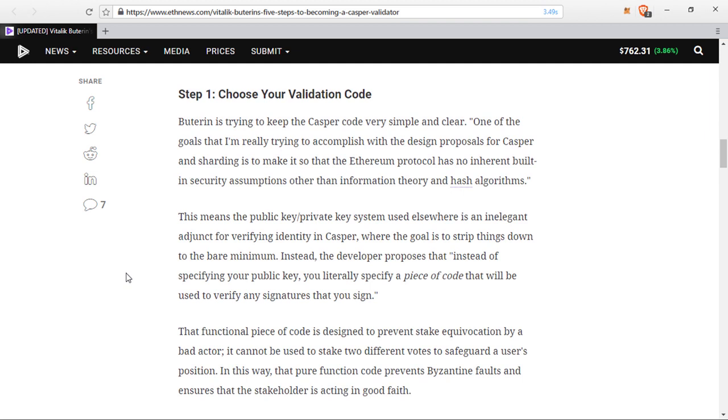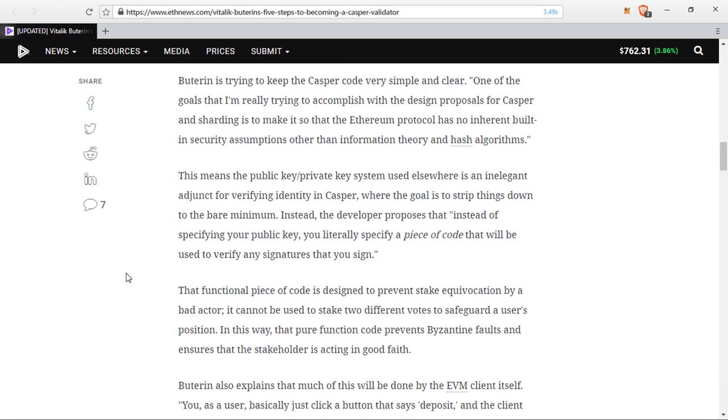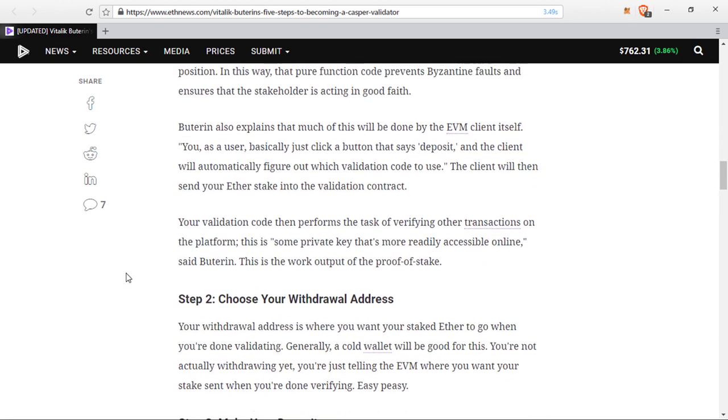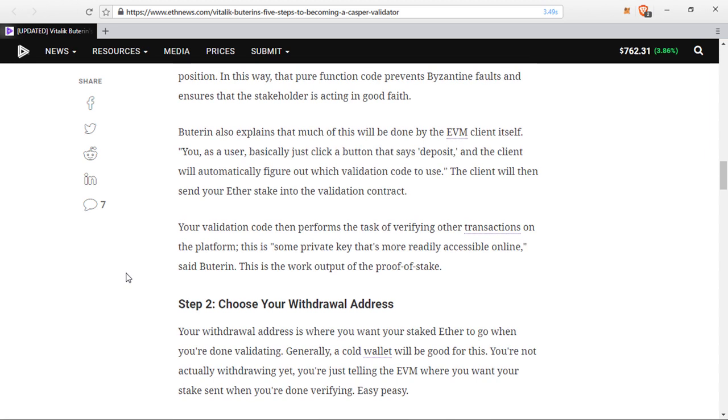That functional piece of code is designed to prevent stake equivocation by bad actors. It cannot be used to stake two different votes to safeguard a user's position. In this way, that pure function code prevents Byzantine faults and ensures that the stakeholder is acting in good faith.